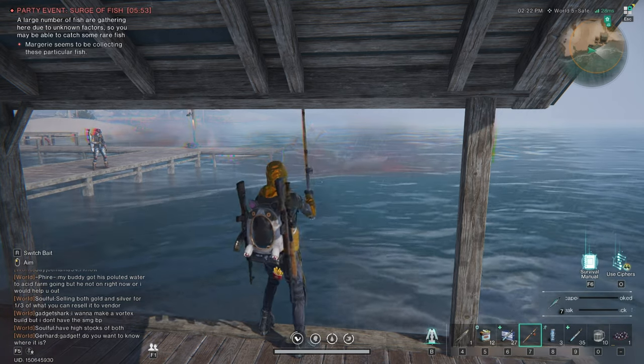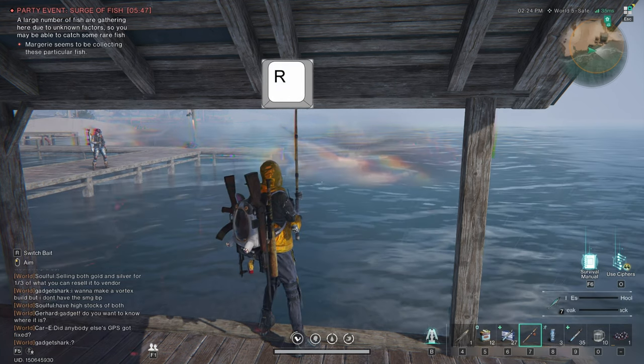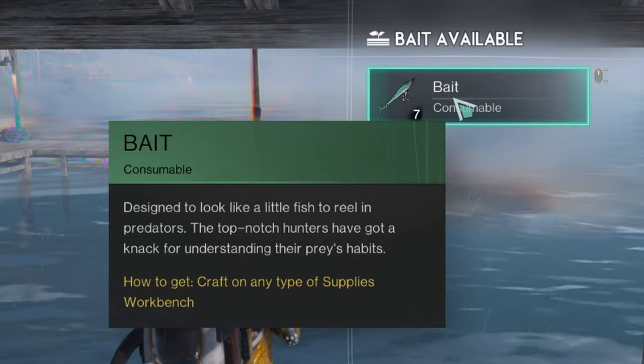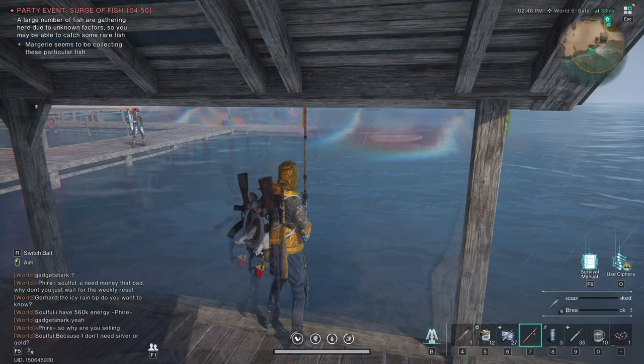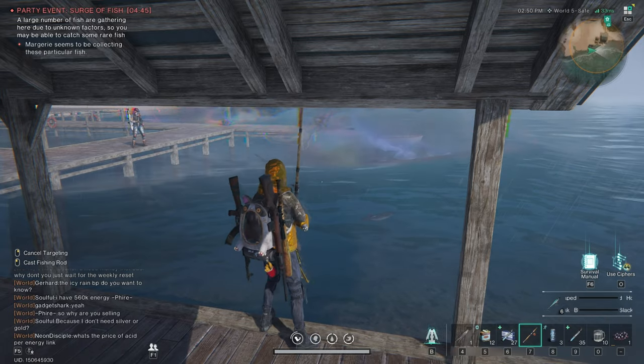First, you want to pull out your rod. Left click to extend it, and then select the R button to choose your bait. The two bars on the bottom right are very important to keep an eye out for while you fish. You need to fill the top bar if you want to catch a fish.